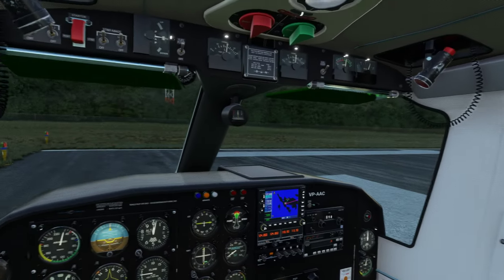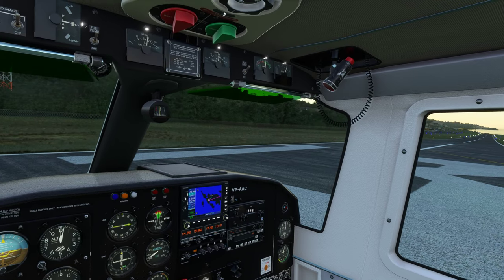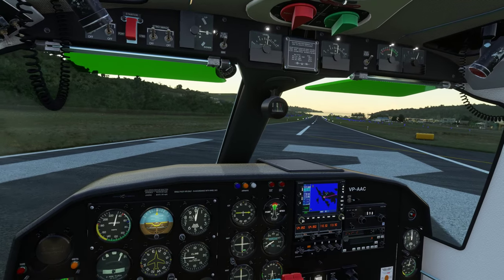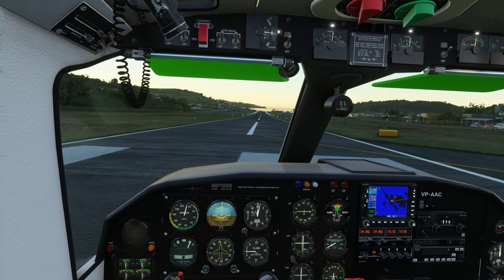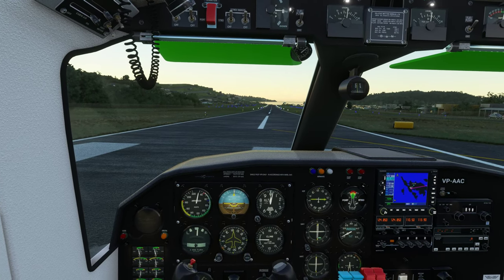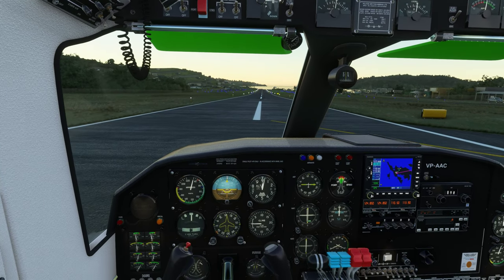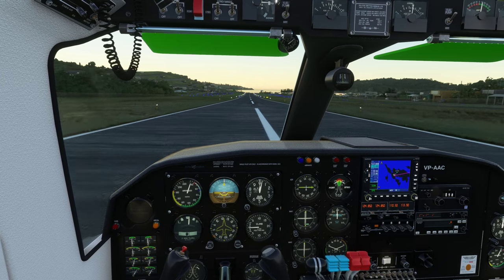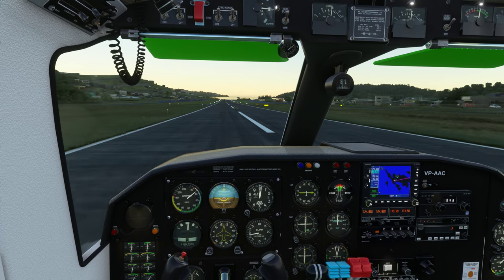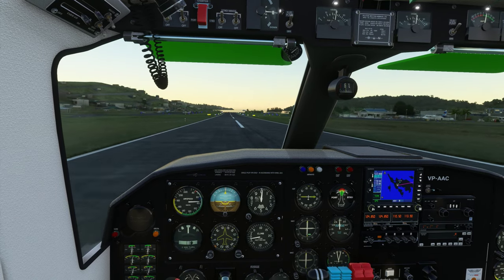The reason the altimeter reading will be a little off from field elevation is because you're flying off a METAR setting that might be 40 or 50 minutes old, so the pressure has changed — that's why you'll get a different reading. Takeoff power is coming in, takeoff power is set, engine instruments are in the green, airspeed is alive, accelerating normally — 50, 65, and rotate.